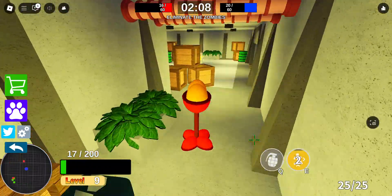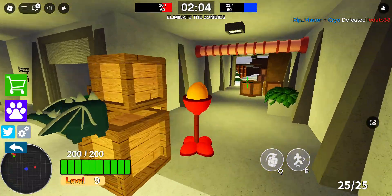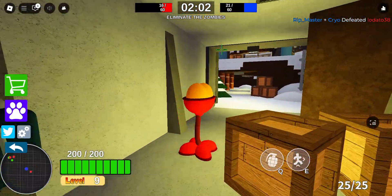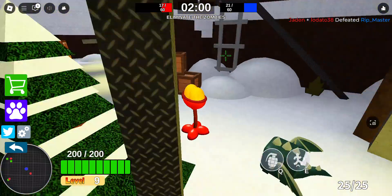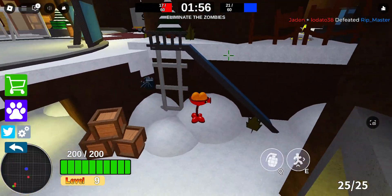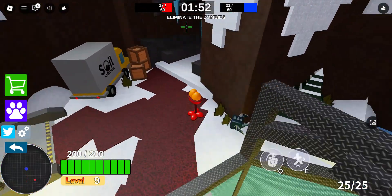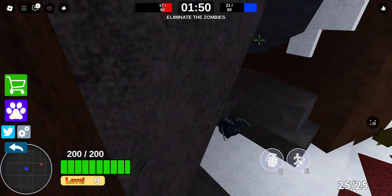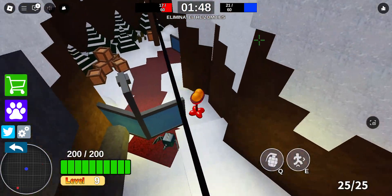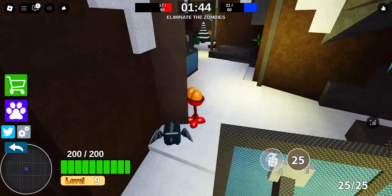I'm scared someone's gonna hop out and jump me here by storage unit 7. Okay, we're full health again — let's go. I think all the zombies are just camping our base, but it does look like we're gaining on them, which is really good. I need to like surprise attack. Zombies — oh I see one!